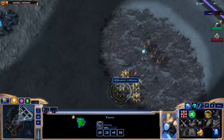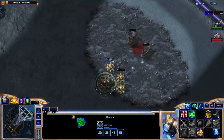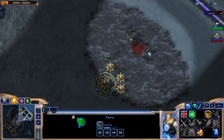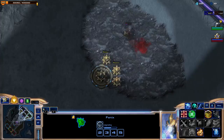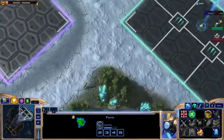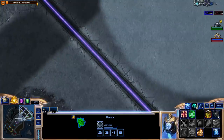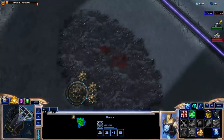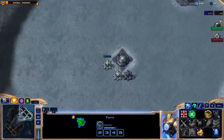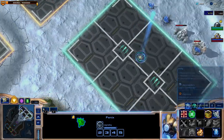If my opponent doesn't spawn anything, I'll just cancel the tech up. I want to see if it's worth transitioning into doing a lot of damage. My opponent hasn't spawned anything, so I'm just going to let this tech up continue. There's no significant benefit to canceling since we own the middle — my middle teammate took it. My wave would die to their cannons before the next first player spawns, so I don't need to worry about claiming the middle. It's already claimed.